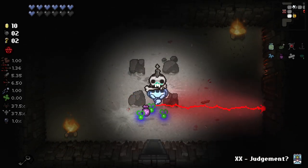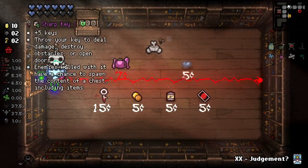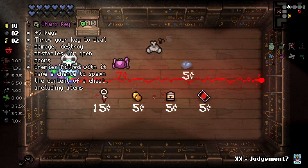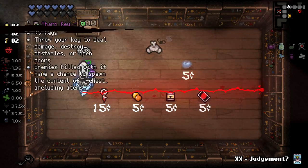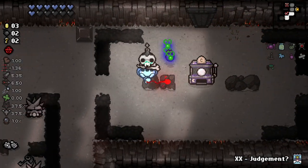Might as well go in here considering we've got ten keys. Extra trinket room is potentially pretty good — I'll take it. And we get spawn bomb grimace on the first time visiting a room. I don't think that's very good for us, but I'll take it.